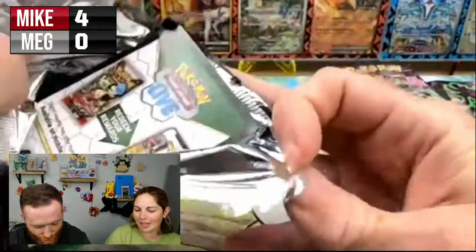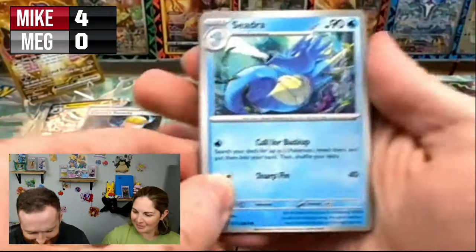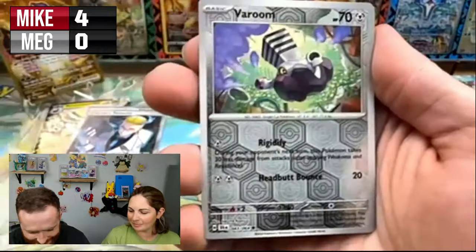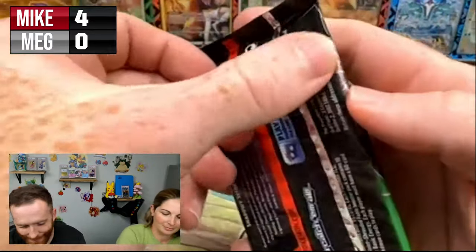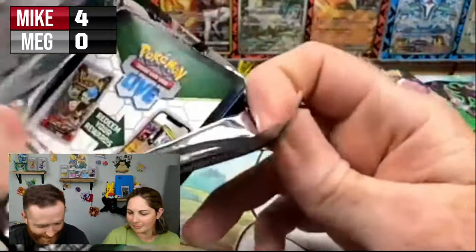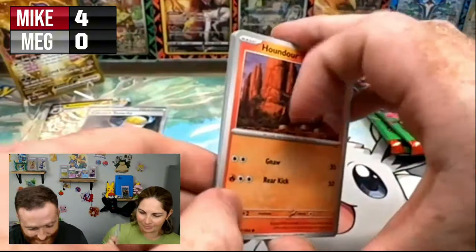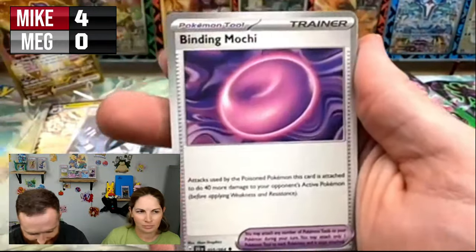If you watched the collab challenge, it was very disappointing — you lost, you got dead last. But this is my comeback story — this is how I win with Shrouded Fable. I told you I'm the GOAT. Every other set does not pay out for me. Shrouded Fable is my friend, and I have a little something in the back — are we gonna make it five?